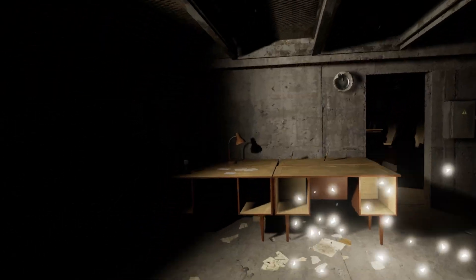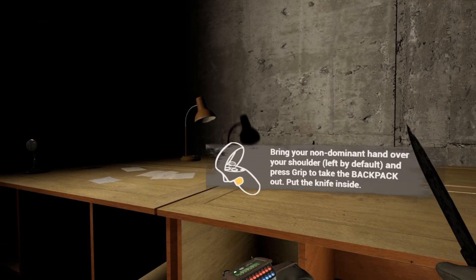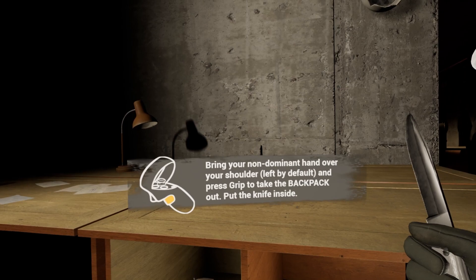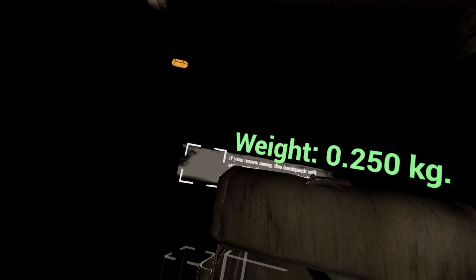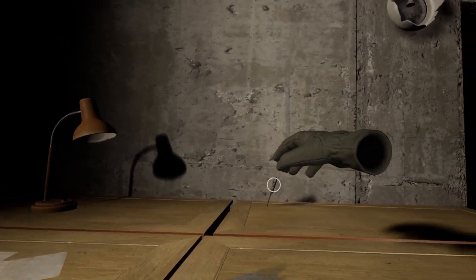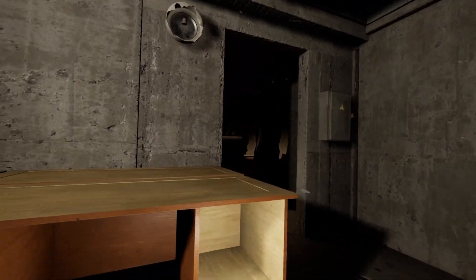We got some knives. This is kind of like Half-Life Alyx controls — I only played that once, I just realized. Put your non-dominant hand over your shoulder — left by default — and press grip to take the backpack out. Nice, we got a backpack! This is like Walking Dead Saints and Sinners. Weight: 0.250 kilograms. If you move away, the backpack will automatically return to your back — that's cool. Got two rusty kitchen knives.